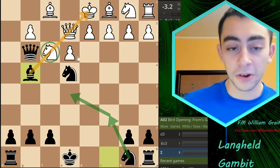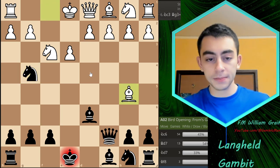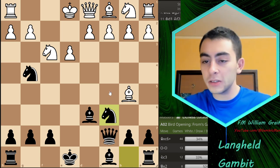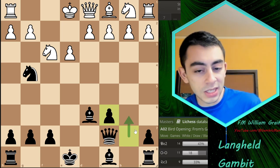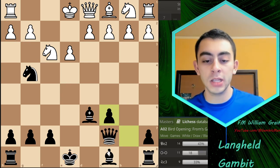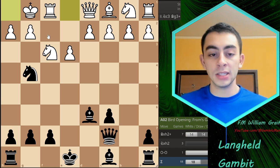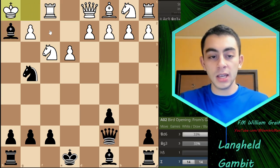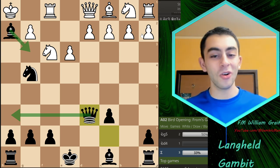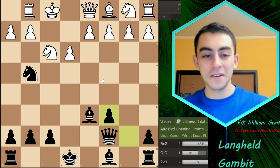We have the threat of Bg3+ looming, so White wants to play Bb5+ as the most common move. We block with Nc6, another developing move. White captures, we play pawn takes c6. Many people hope we'll play Qxc6 and get away from the killer diagonal, but we have no such plans — pawn takes gives us an additional resource. Castling just makes things worse for White, since after the exchanges and Qd6, checkmate is coming with Qh6, pulling the bishop back. White has no development; it's completely winning, minus four or more.